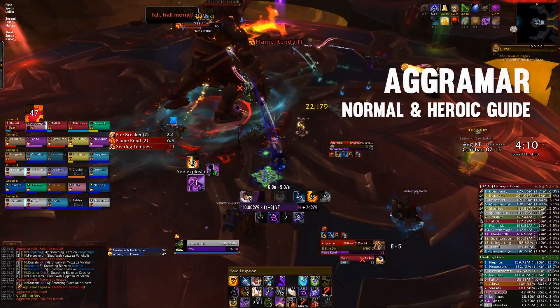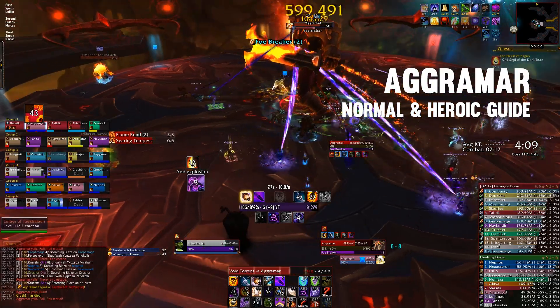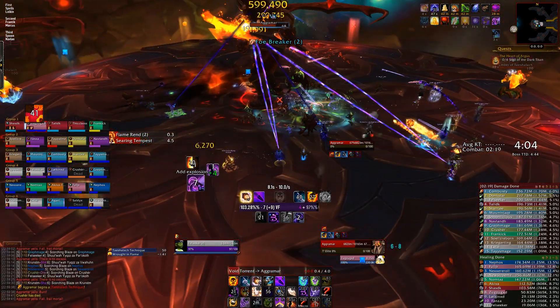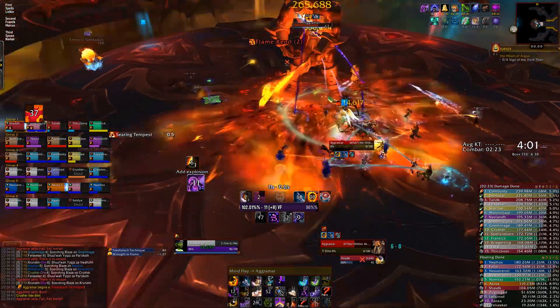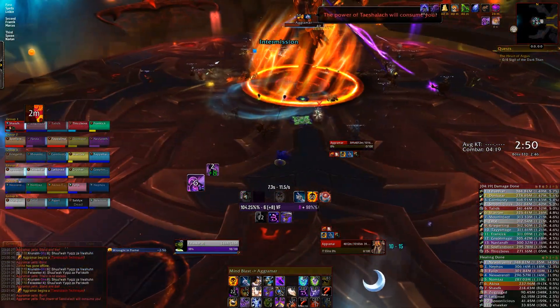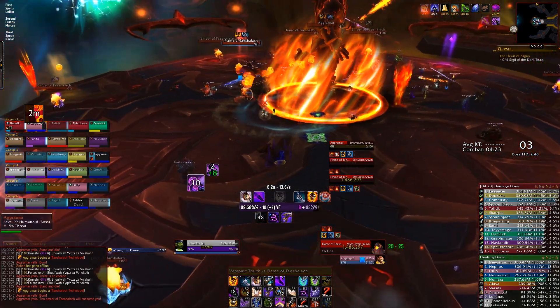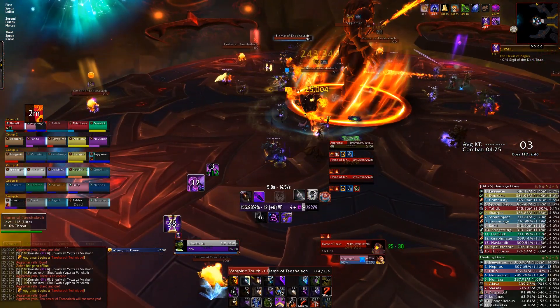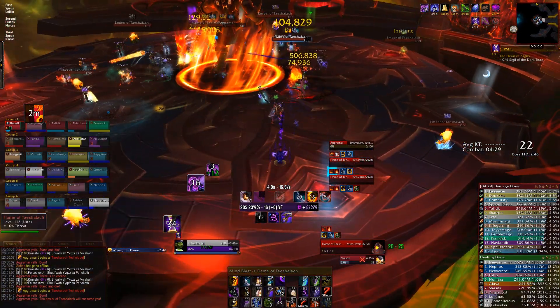Hello and welcome to the Fat Boss Guide to Aggramar on Normal and Heroic in Antorus, The Burning Throne. This is a three-phase encounter with an intermission between each phase. The boss has simple abilities, so during each phase he's pretty easy to deal with, however the difficulty of this encounter lies in the intermissions. On Heroic, the raid damage for this encounter is pretty high, so you may want to bring an additional healer for this fight. Let's kick straight into it and talk about phase 1.